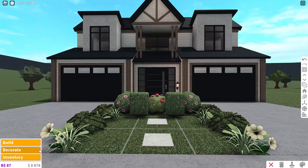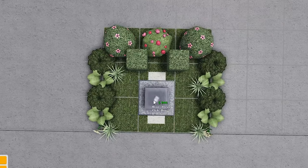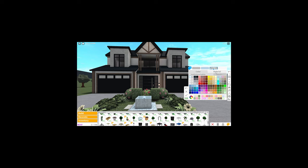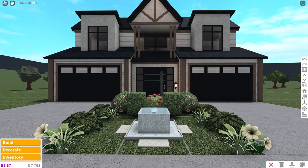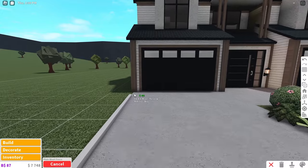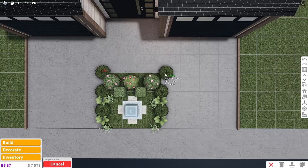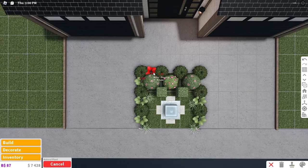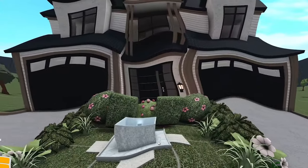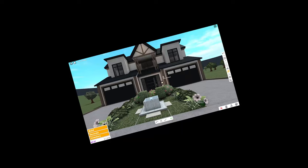Feeling kind of creative — what if we did a fountain? We could actually do that. Did we just do something that actually doesn't look horrible? Maybe it does look horrible though — I'm not going to talk too soon. I actually kind of like that — we just accidentally did something. I'm going to outline this with the plain short fence and color it the same as the pillars, making sure the plants go around the entire thing. I kind of like that — that's kind of cool. Can we shrink these bushes? I didn't know you could do that — that's pretty cool.